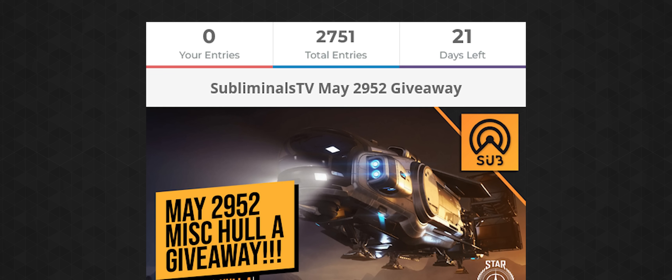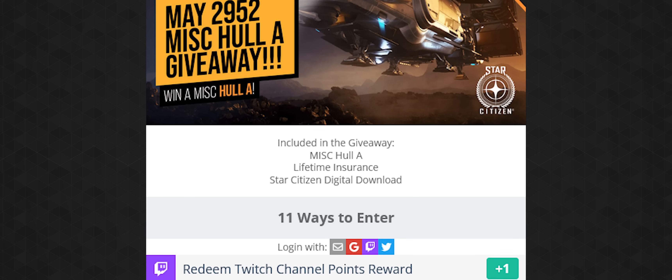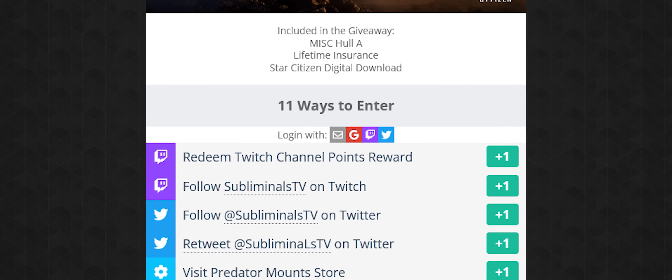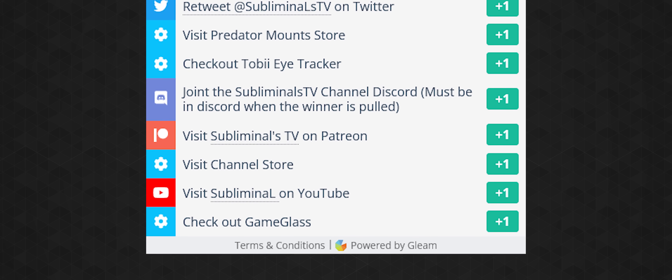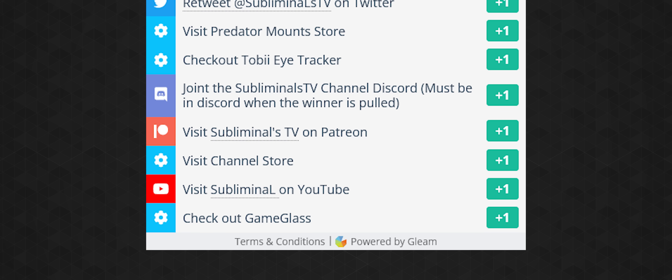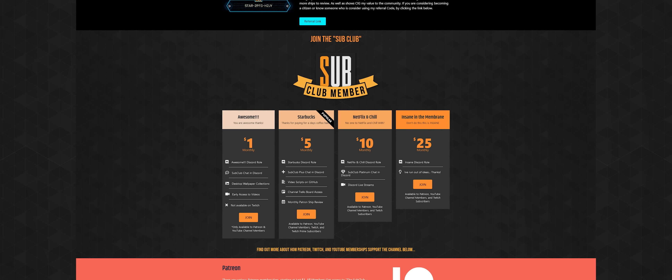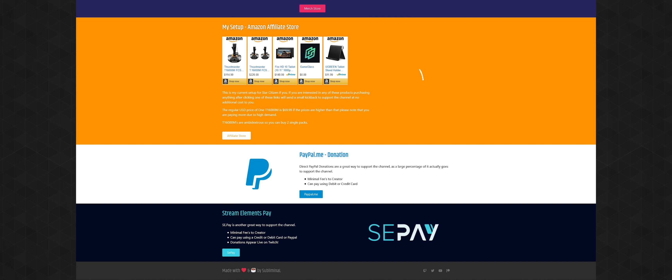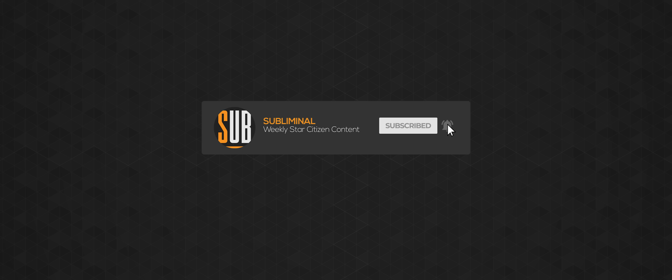This month's ship giveaway is the Miss Call A, LTI, and Game Package. There are 10 ways to enter, each giving you more points and a greater chance to win. To enter, just visit subliminal.gg/giveaway. The Redeem Twitch channel point rewards can be done once every live stream. If you enjoy my channel, there are many ways to support it, ranging from free options like Prime Gaming subscriptions to merch and more. Head over to subliminal.gg to learn how. Your support in all forms makes this channel possible. Until next time citizens, I'll see you in the verse.